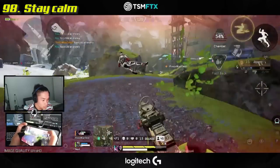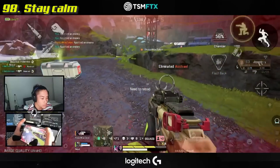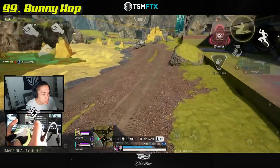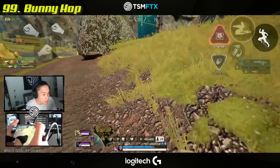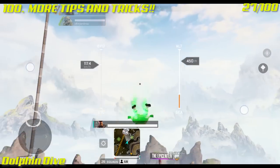Whenever you're in a sticky situation, try not to get stressed out — when you're stressed, you cannot think straight. Learn how to bunny hop; it's the best way to move around the map, push enemies, and get away from danger.